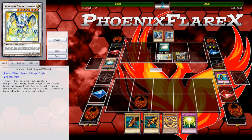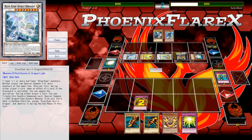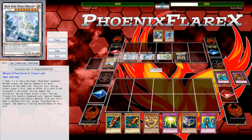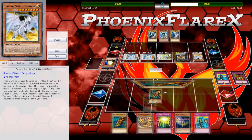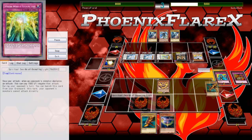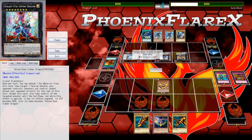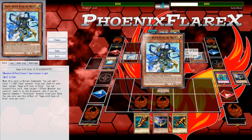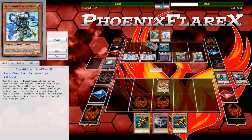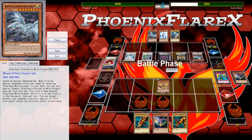Blue Eyes is probably the only matchup that this deck would be at least decent against, because every other matchup is stuff like Metal Foes and ABC where they're going to banish your Exodia pieces on summon. Metal Foes is going to remove them from the board with an Orihawk play to send it to grave, so this is the deck that probably doesn't facilitate interrupting your Legendary Exodia Incarnate summon the most. That's why I kind of really wanted to play against it, so I asked my recording partner to play Blue Eyes and to just play whatever build he wanted.